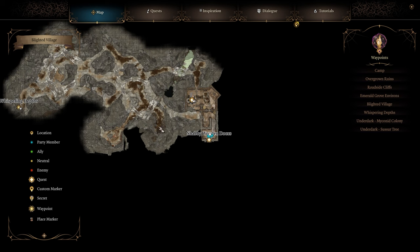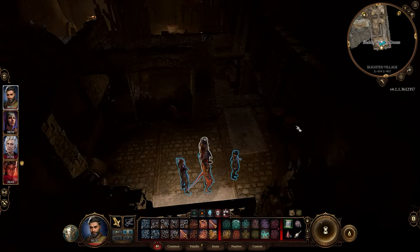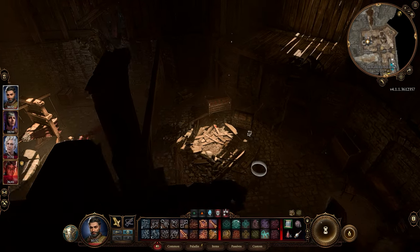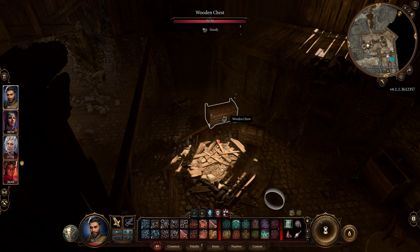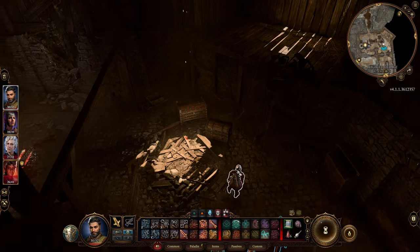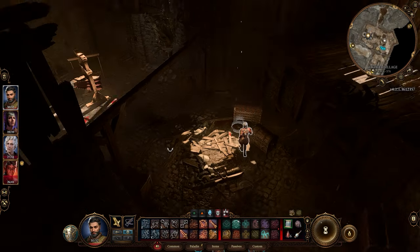Come all the way to the east over to this small house down here and you will find a couple of chests. One of them is on the raised platform so you may have to jump up with your strong character and drop it down to the thief or whatever. It's in either one of these chests or one of the random books you'll find floating around here. Just use the alt key, read the book, check the chests and you will get the quest.